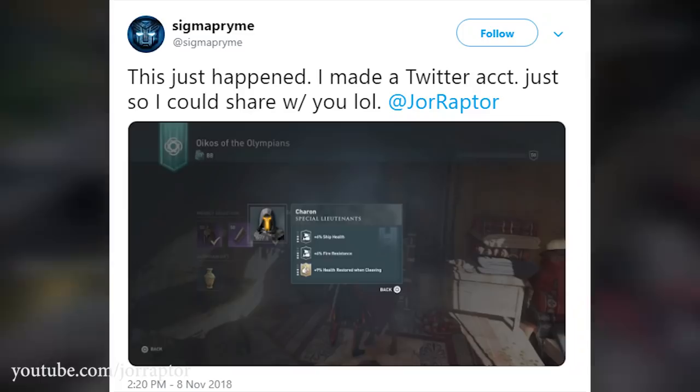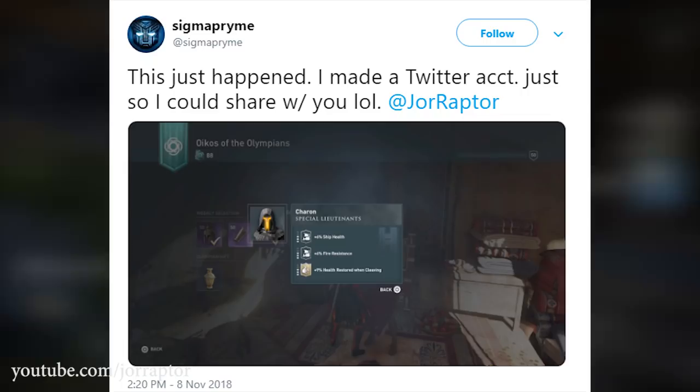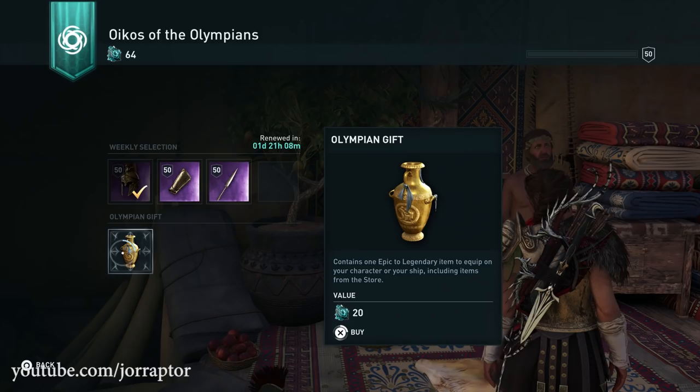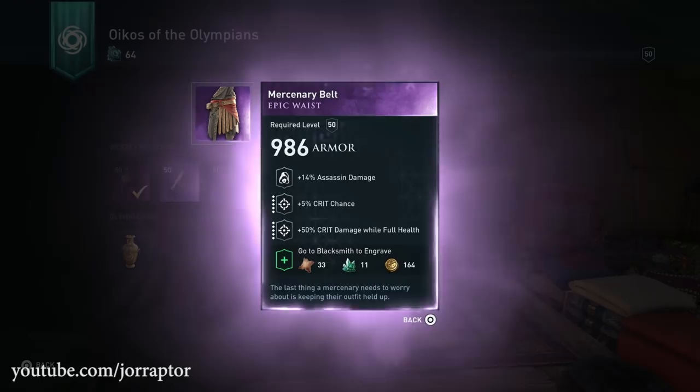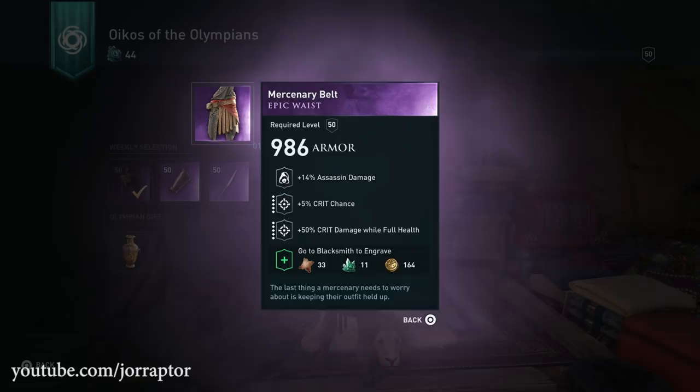Let's try — we can open three in this video, and it should be a legendary. First one: an epic — a mercenary belt with assassin damage, crit chance, and crit damage while full health. Really, really good actually. Crit chance with assassin damage means you can deal way more damage and maybe kill a target you otherwise wouldn't. And 50% crit damage while full health is great because that increased-chance damage also deals more. I'll totally add that to my assassin loadout.